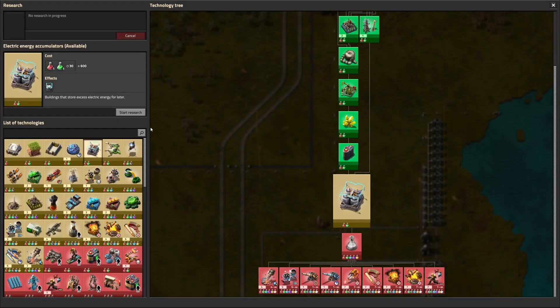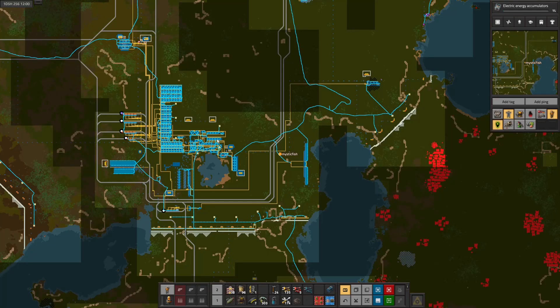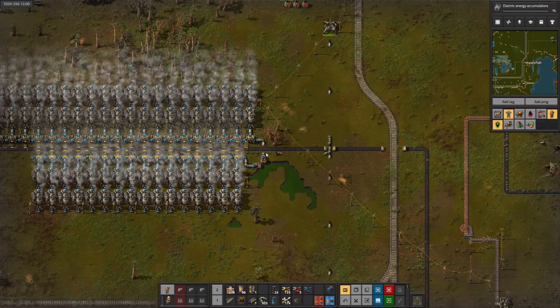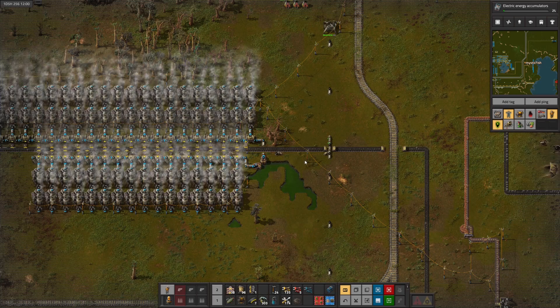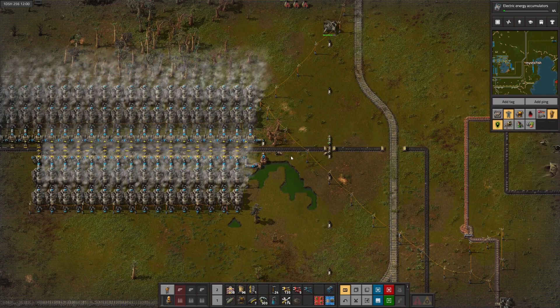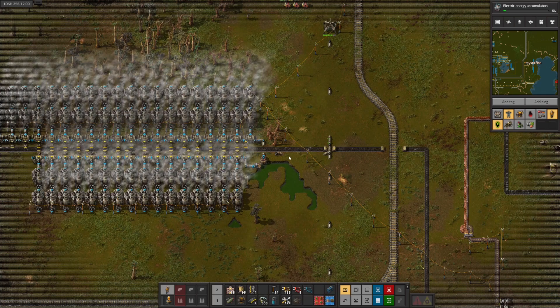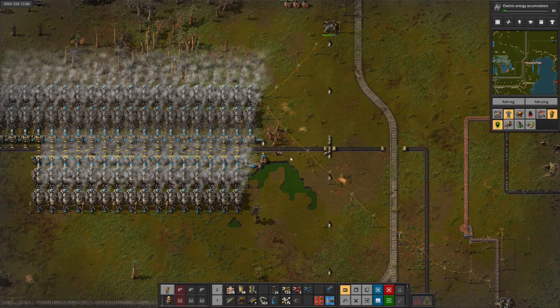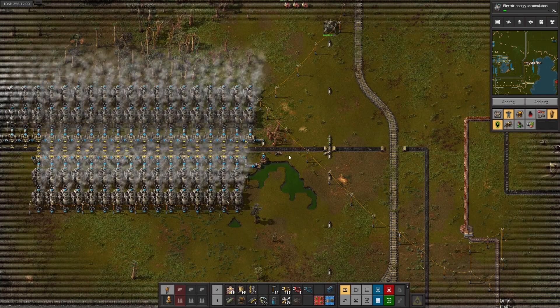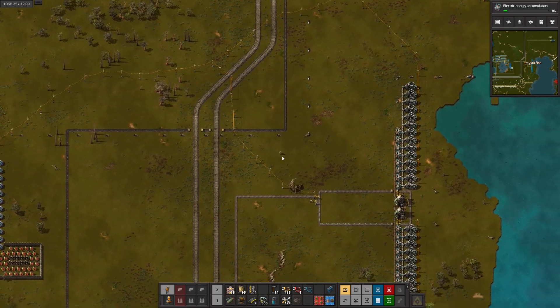I know one of the things we can do - let's go research accumulators, because that will allow us to be smart about turning down the steam power. The way that works is we can use the circuit network. We can stick an accumulator right here and attach it. As long as there's enough power, the accumulator will be charged. We can hook up wires to the pumps and say: as long as the accumulator has enough charge - meaning other electricity sources are keeping up - don't run the pumps. That will effectively turn off the steam, which should really help from a pollution standpoint.